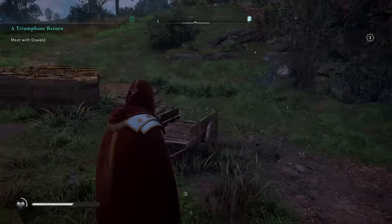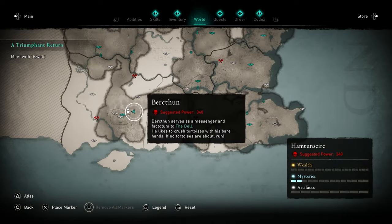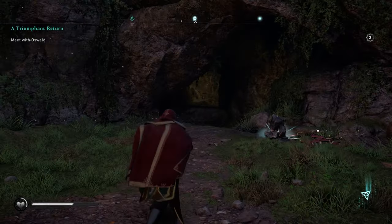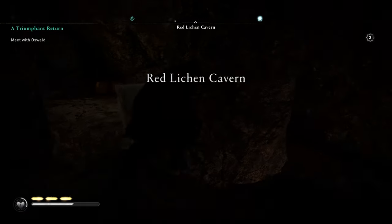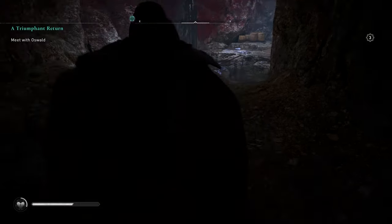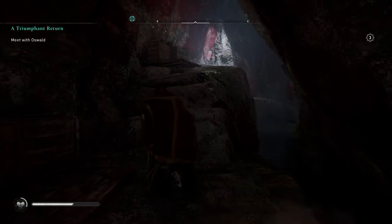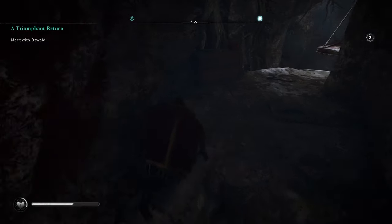For the next one we're heading to Hamptonshire, to the Red Lichen Cavern, literally next to Winchester — best bet is to fast travel there. Head inside this cavern. We'll cross here and just keep running through — the Red Lichen Cave is named for all the red lichen-like stuff on the walls.